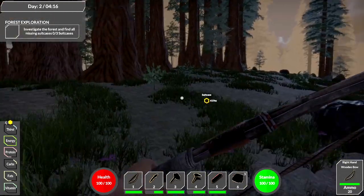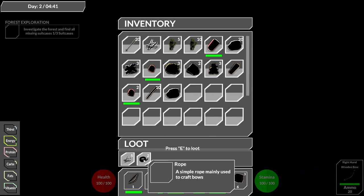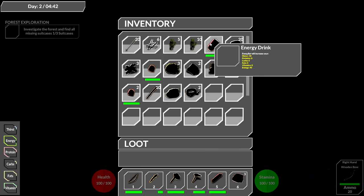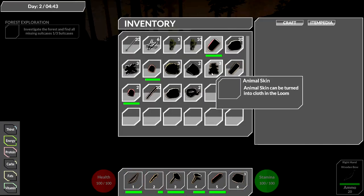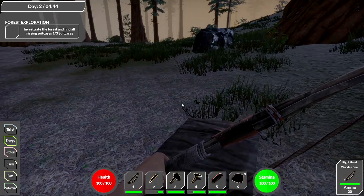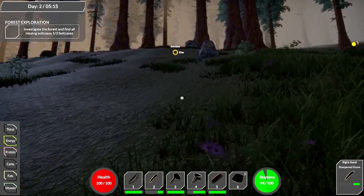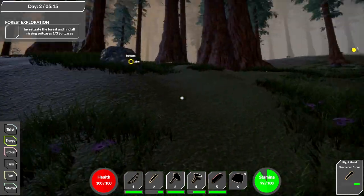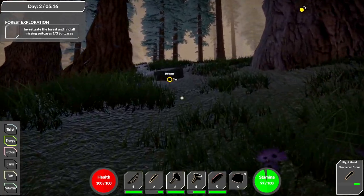The suitcases are far away - around 500-600 meters out. We arrived at the first suitcase - got some rope and nails. I'm super thirsty right now. I'll have to use water from the plastic bottle - 30 water. I hate using it but no choice. I'm destroying every plant I can find trying to get food but they're not dropping any berries or anything else, which is a shame.